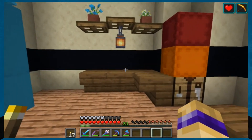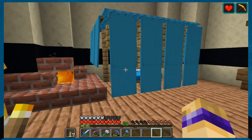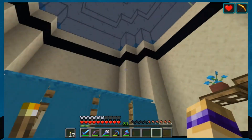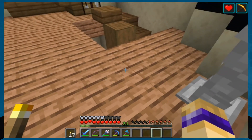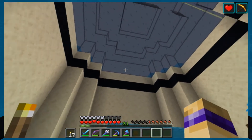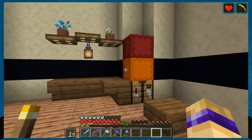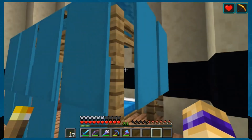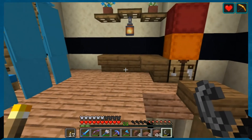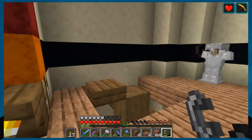We got a bed, we got a little desk. I think I'll finish it up off-camera. We've got to put another thing up here, and then I'll do the other two rooms too. I think we'll have a sitting room down there, and the enchanting room's definitely going up there. It's been a lot of building, and yet not a lot got done this episode. I'm going to call it here, and in the next episode I'll show off everything that I did.